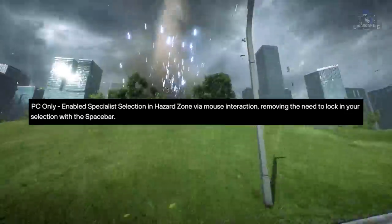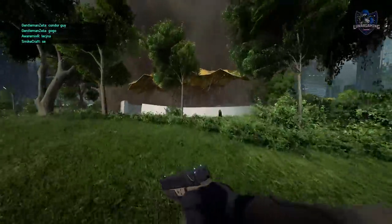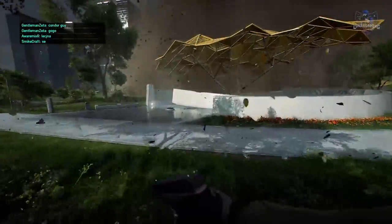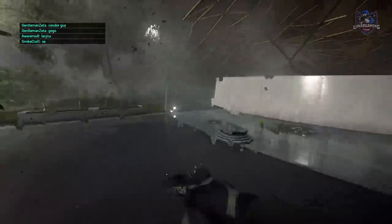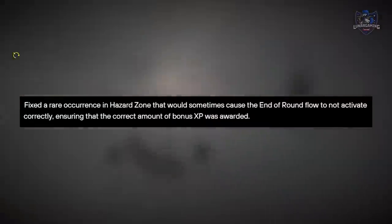For PC only, they have enabled specialist selection in Hazard Zone by mouse interaction, removing the need to lock in your selection with the space bar. Fixed a rare occurrence in Hazard Zone that would sometimes cause the end of round flow to not activate correctly, ensuring that the correct amount of bonus XP was awarded.